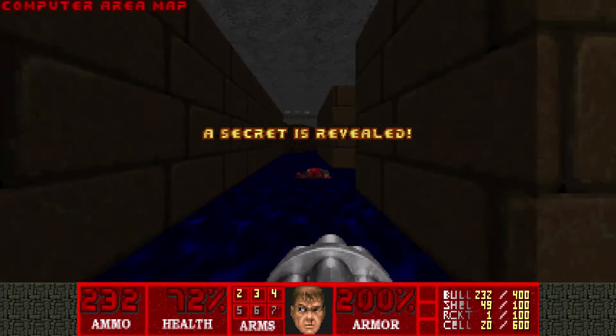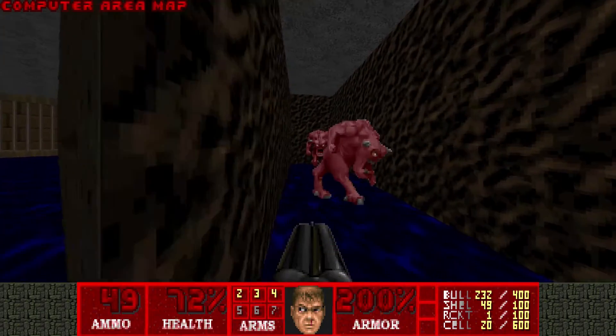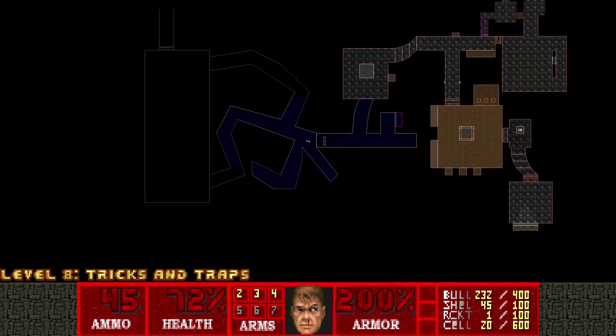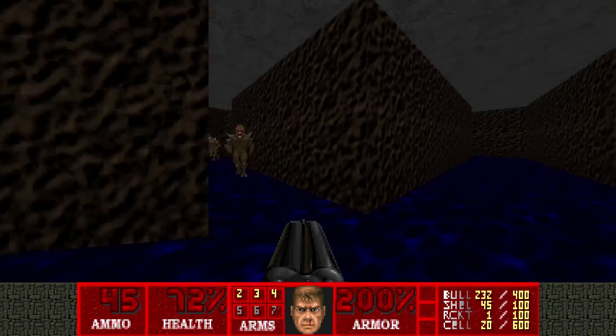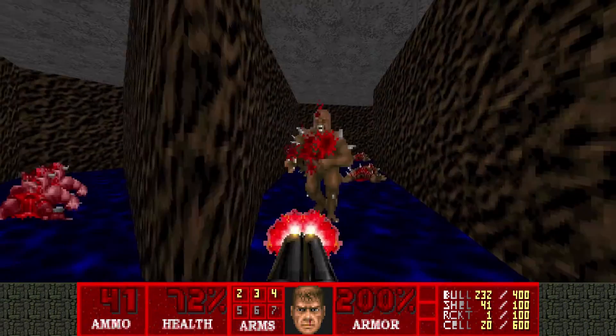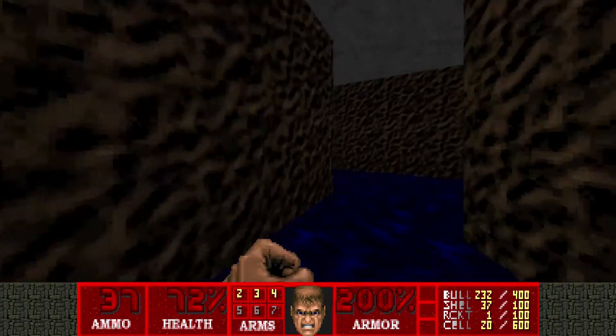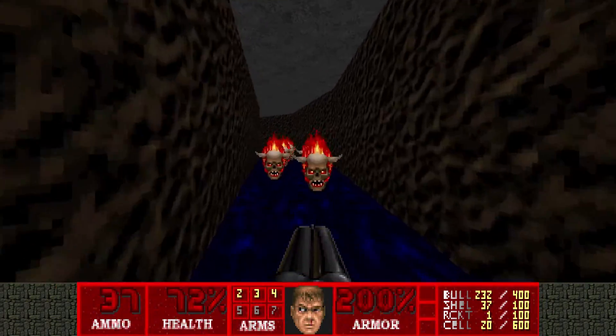And here's your third and final secret — a computer area map. Now this is a short maze, it's not too bad. You can see on the auto map it's not too crazy. There are a couple of monsters inside in the various pathways, like here are a bunch of lost souls.